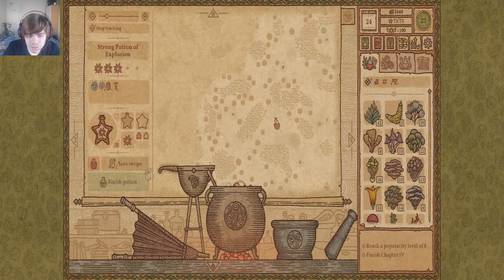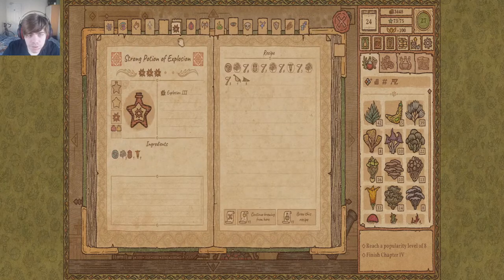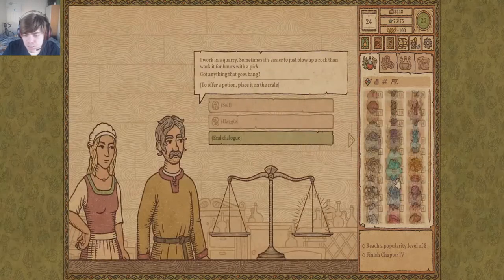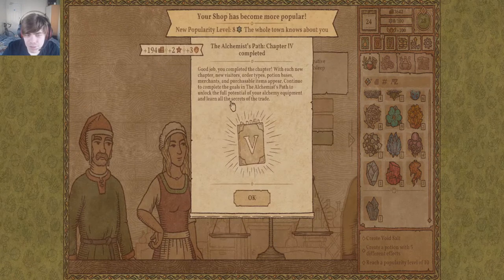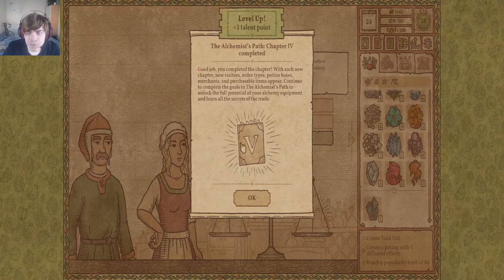Do we want to save this? I think it's more efficient — we'll delete this one. There we go, nice and organized. Here you go, potion of explosion — simple and easy. Try not to collapse the mine over you! And we got the next chapter all together, and leveled up and everything.